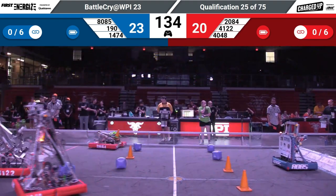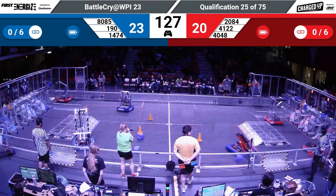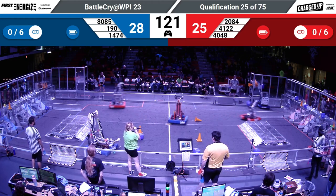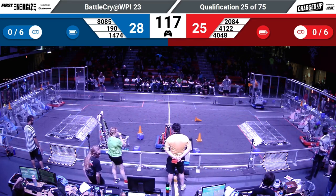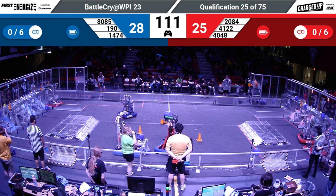We start tally up, robots come alive. Blue alliance 80-85 going straight for a cone, meanwhile red alliance already in the loading zone — that's 41-22 making their way across the field. They're going straight to the outer grid. We see two red robots lining up together trying to place down their game pieces — a cone and cube in hand — we see one, two game pieces for the red alliance.